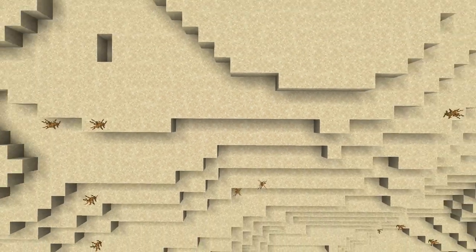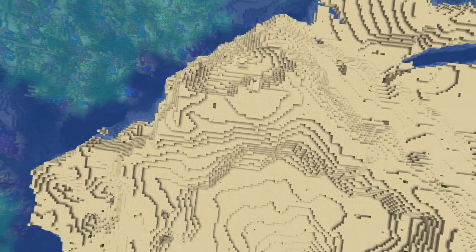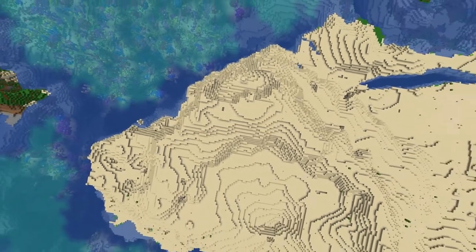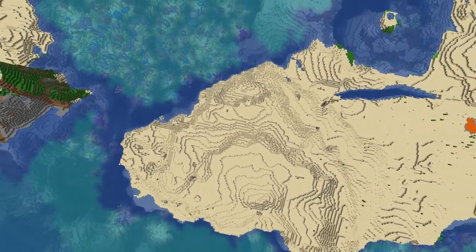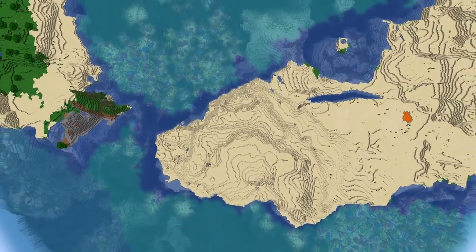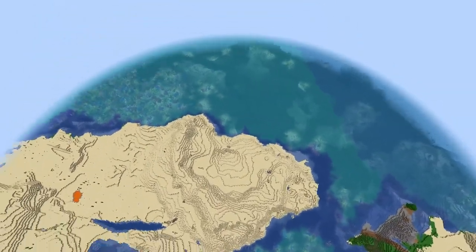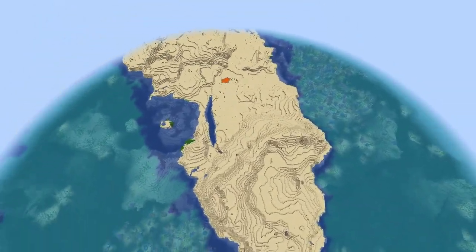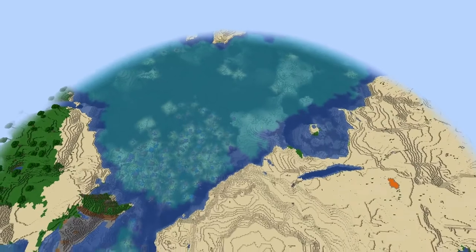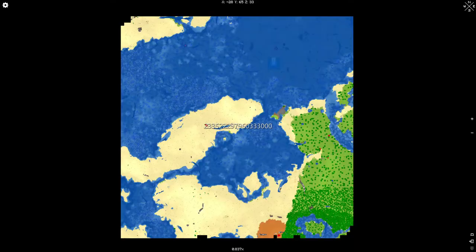Desert, water, coral reef — looks good, but that usually means a lot of water and ocean. There's a nice death ravine, overground lava — I like. That's ocean, that's a big desert, more ocean, and that is an island. I don't see a village, but biomes around is good. But no village, so nope.